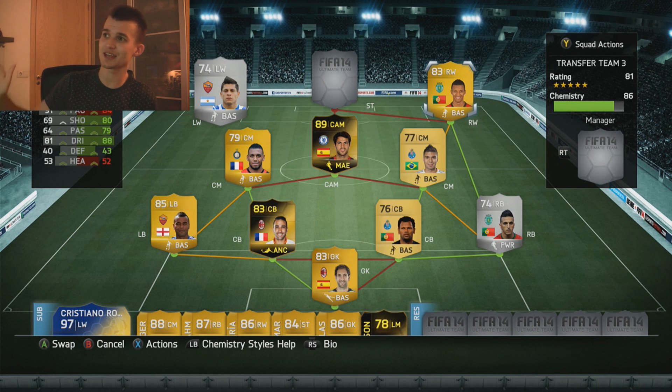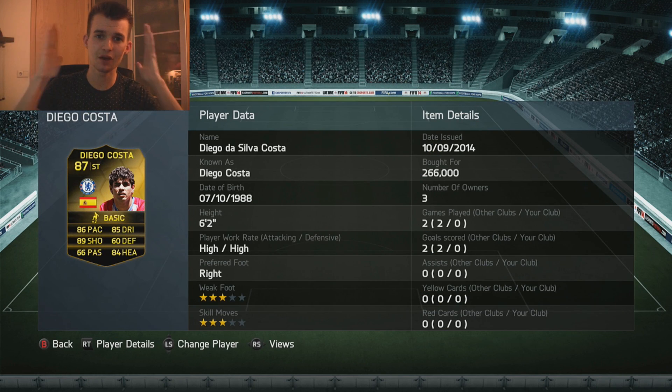Finally, a 5-star skill in this team! Nani in the right wing position, with Interbay in the left wing. Interbay has got 4-star skill moves: 91 pace, 69 shooting, 64 passing, 81 dribbling. But Nani has got 84 pace, 80 shooting, 79 passing, 88 dribbling. Topping it off is Informed Diego Costa: 86 pace, 89 shooting, 66 passing, 85 dribbling, 60 defending and 84 heading. 3-star skill moves, 3-star weak foot, high work rate, 266,000 coins.